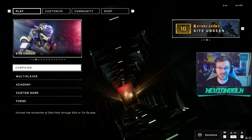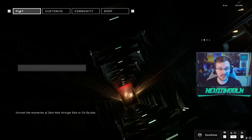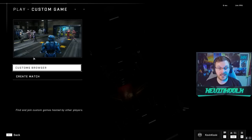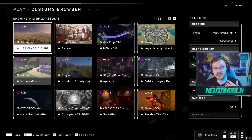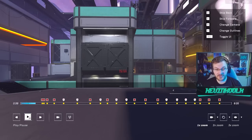For custom game fans, a significant change happened: previously the custom game browser was buried under the Community tab, which wasn't intuitive. Now it's placed under the Custom Game option, where you can choose the custom game browser or create a match. Hopefully this will promote more people to jump in, as the custom game browser is one of the highlights of Halo Infinite that was underplayed because it was hidden within menus.